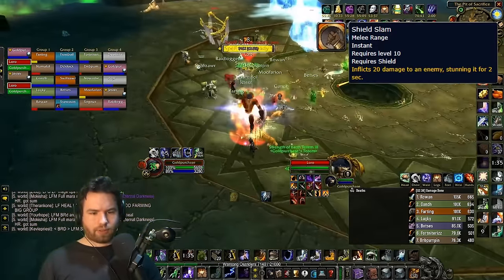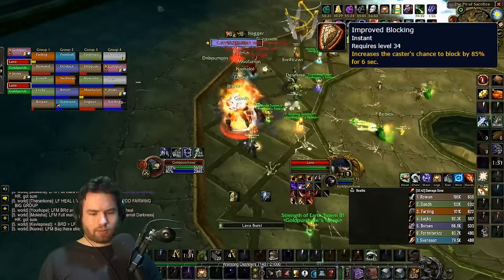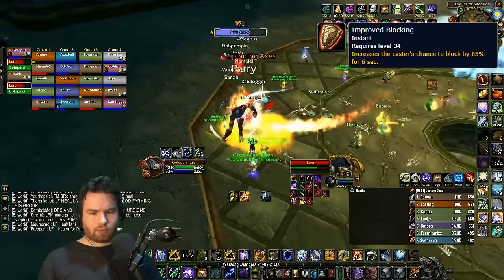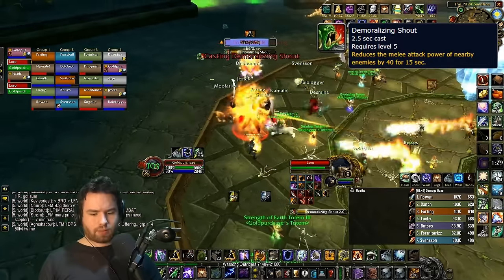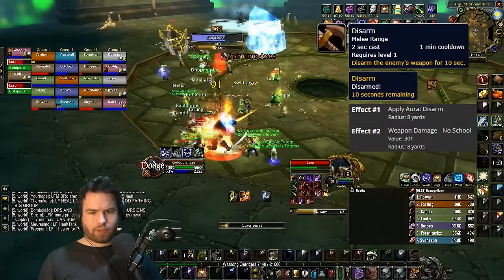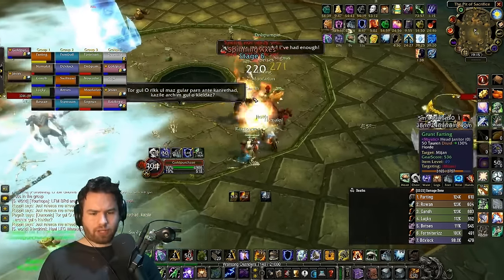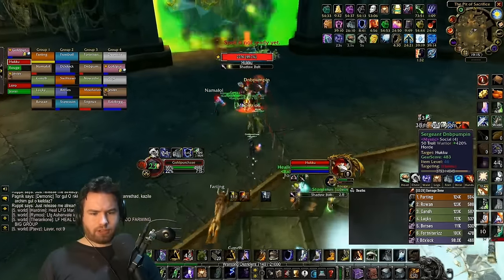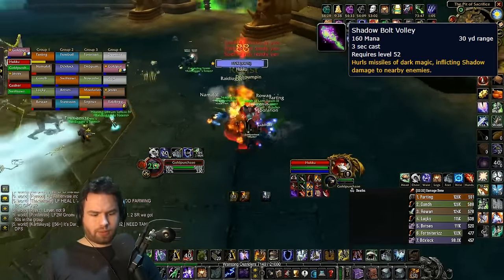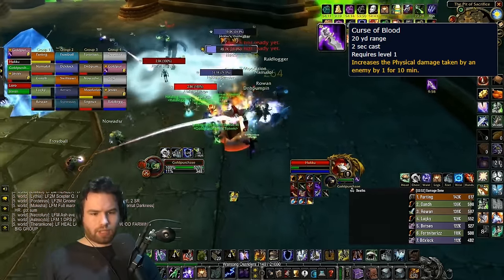Oh no, Loro. Loro does a Shield Slam that stuns a tank for two seconds, also wiping their threat. Every 12 seconds he'll cast Impro Blocking for six seconds — does little to save him and mostly just annoys your tank. He has a hard cast Demo Shout — interrupt this if you value your melee or physical DPS. He sometimes disarms anyone within eight yards. Loro goes dead and re-dead. Last up is Huku. Huku has Shadow Bolt — interruptible. Shadow Bolt Volley — interruptible. He summons three imps. He does Curse of Blood on the tank, which can be cleansed. That is all of the Atalai Defenders.